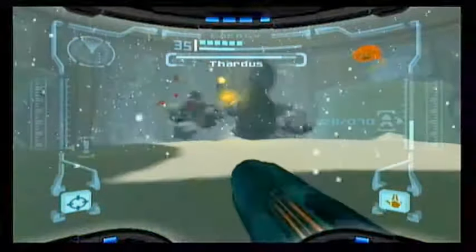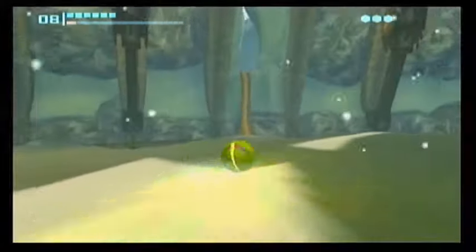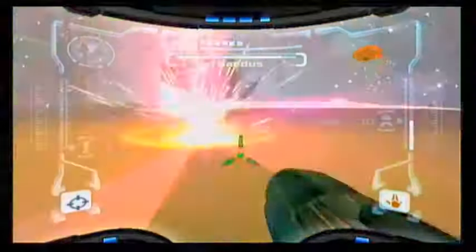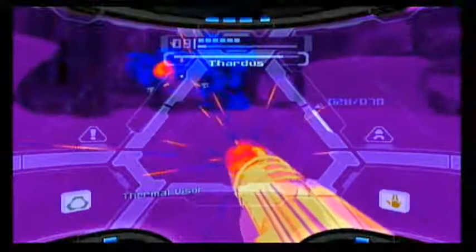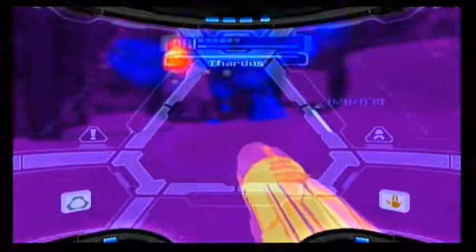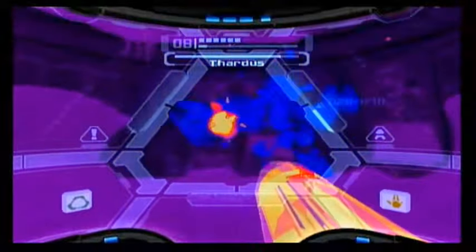This might be a little harder to do without lock-on. He's going to the edge - probably going back to the center. That's the arm. Good job. Jump again! As long as you dodge that ice, the fight should be a lot easier.